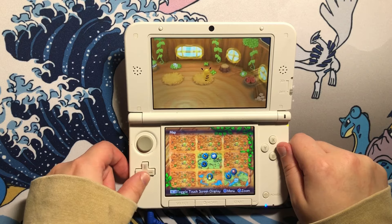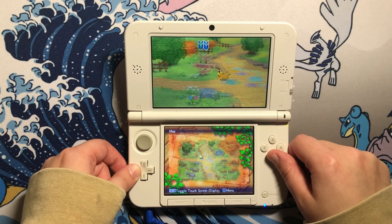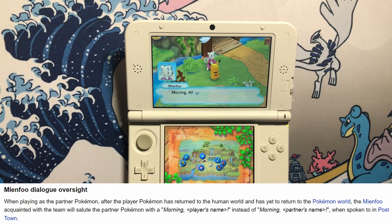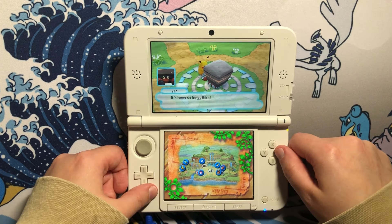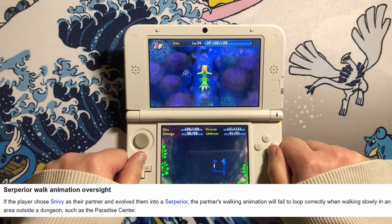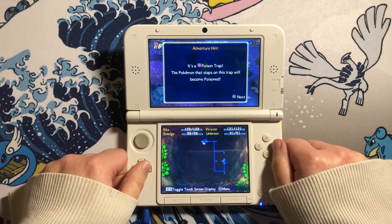Now let's look at the 3D games — Gates to Infinity, with a dialogue oversight involving Mienfu. When you play as the partner Pokémon after the player Pokémon has returned to the human world and has yet to come back, Mienfu will greet the partner Pokémon with the player's name instead of the partner's name. For example, with my player Pokémon Oshawott named Al and partner Bika, while playing as Bika, Mienfu should say 'Morning Bika' — but instead says 'Morning Al.' There are also graphical issues, like Servine's walking animation failing to loop correctly when walking slowly in an area outside a dungeon, such as Paradise Center.